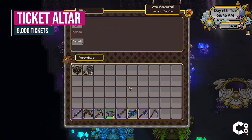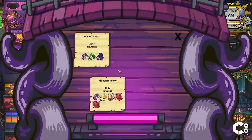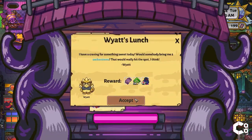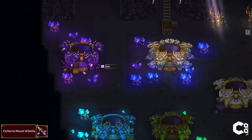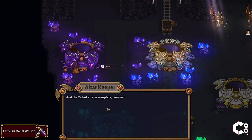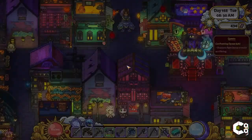Another challenging altar is the Ticket Altar. This altar requires 5,000 tickets, which can be daunting. It will require completing as many daily quests from the bulletin board in Withergate as possible, as well as spending plenty of time farming and fishing and selling crops and fish in Withergate. Once you have enough tickets you can receive the Cerberus Mount Whistle, which will summon Cerberus to you.